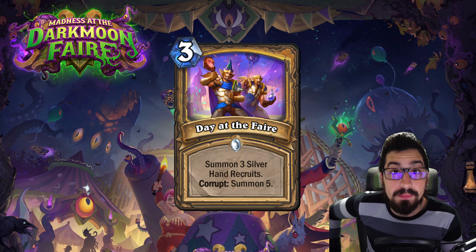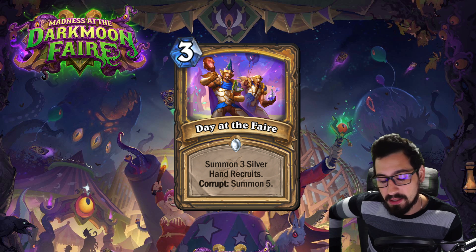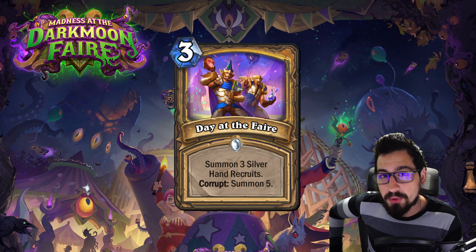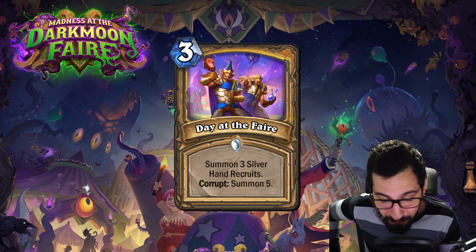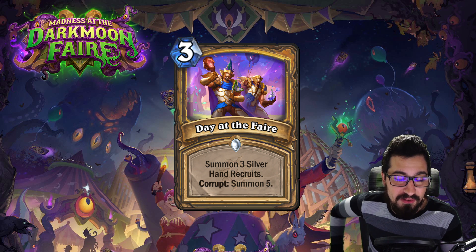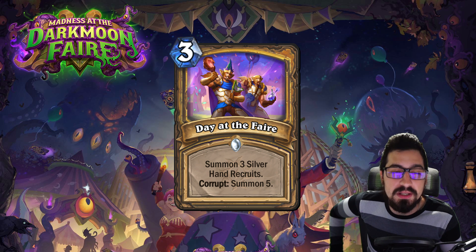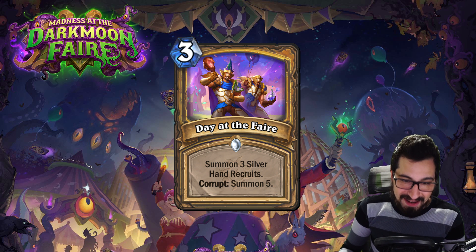For a new Paladin card, Day at the Fair is a 3 mana spell: summon three Silver Hand Recruits. Corrupt: summon five instead. Previously we had a Paladin card that cost 5 mana to summon five recruits and it was very good. Now we have a 3 mana summon-three or 3 mana summon-five. This card is exceedingly powerful — it's a common, already good at base, and only gets better when corrupted.